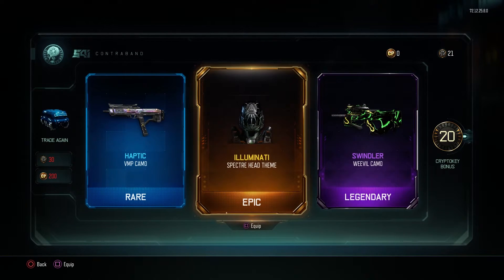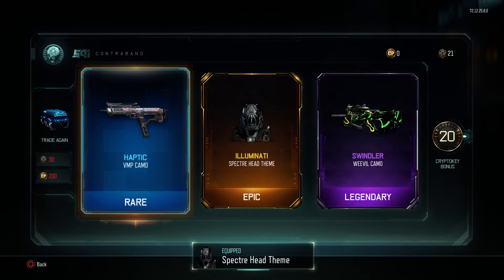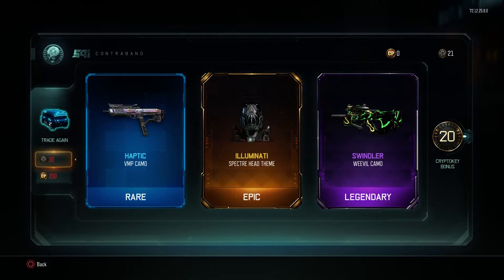Not a bad weevil camo and the Spectre head theme, which looks pretty decent. Got the haptic VMP camo as well, which looks alright. Another 20 crypto keys.